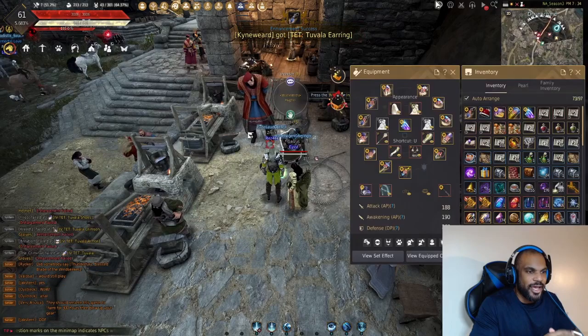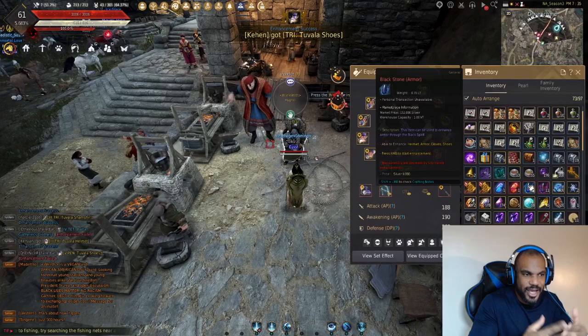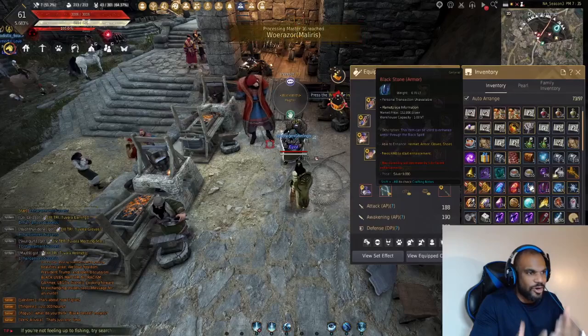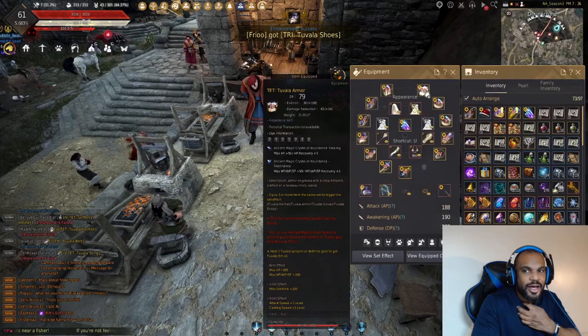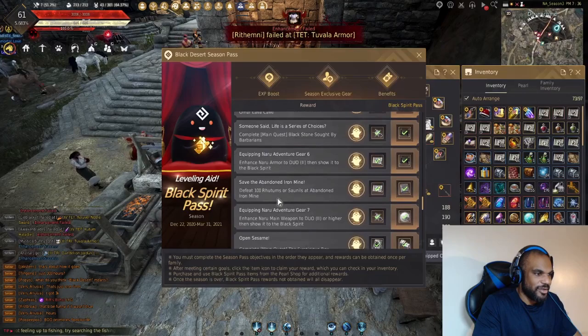You're going to get to what we call the soft cap, where you're decently geared. You can farm most places in the game and PvP against many players. You'll get gear just by questing — it's called Nauru gear, blue quality. You enhance it using black stones. For the seasoned character there are beginner black stones, one for armor and one for weapons, and your Nauru gear will convert into Tuvala gear at a certain point in your seasoned character questline.